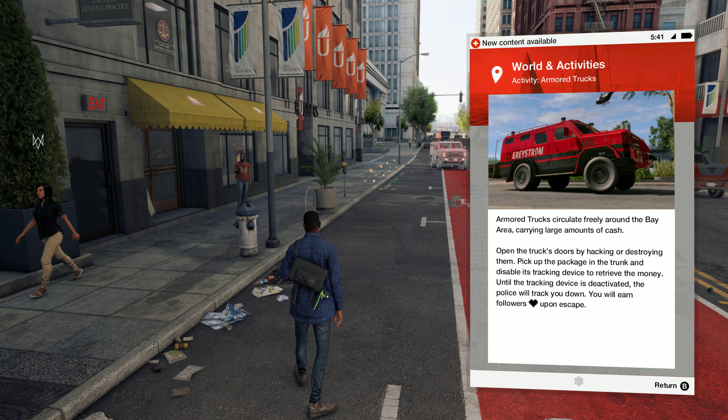Holy shit — armored truck circulates freely around the bay area carrying large amounts of cash. Open the truck's doors by hacking or destroying them, pick up the package in the trunk and disable its tracking device. Until the tracking device is deactivated, the police will track you down. You will earn followers upon escape.